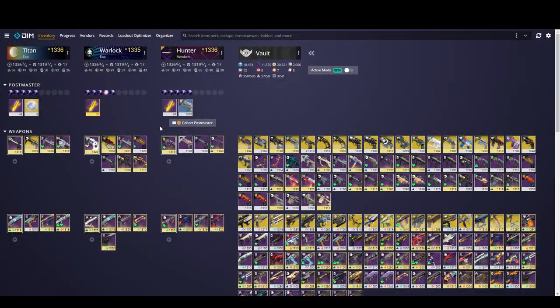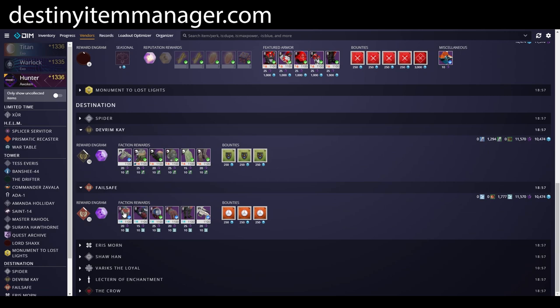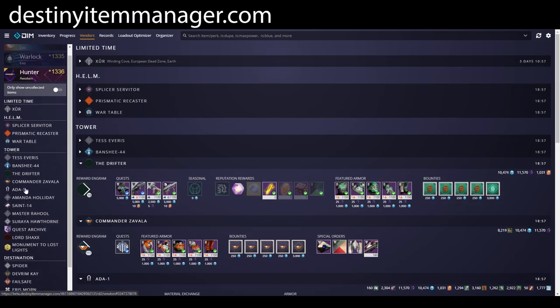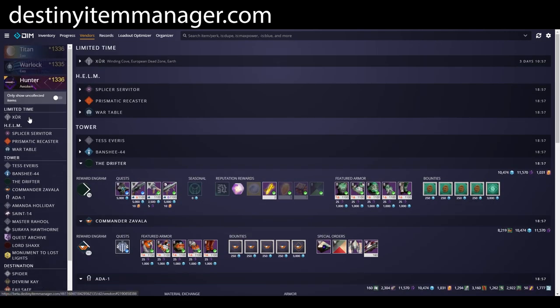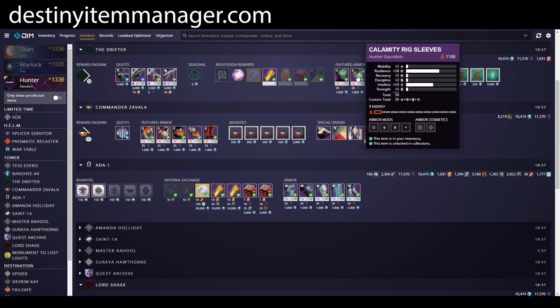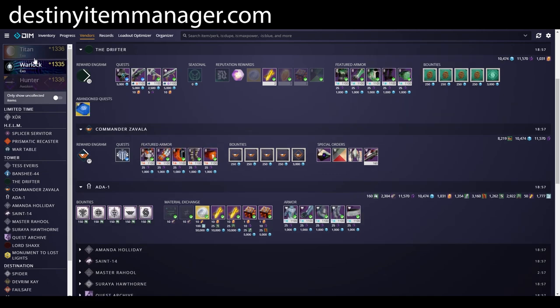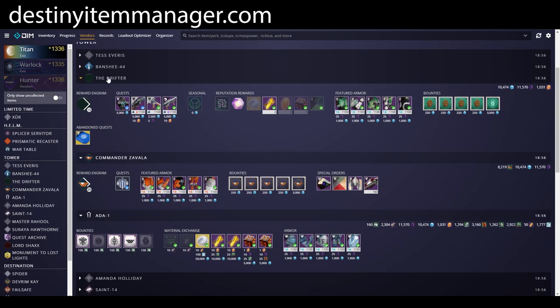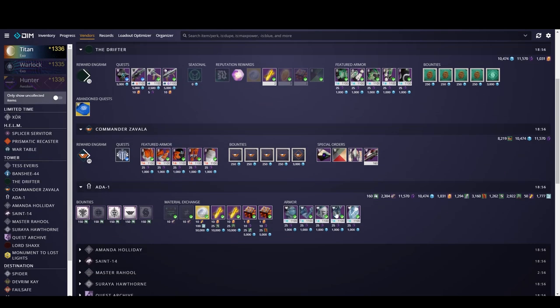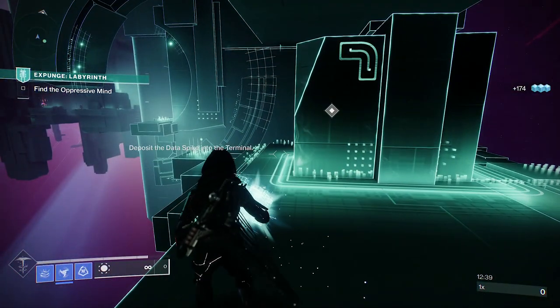Another way to check armor and your reputation rank is to use DIM — destinyitemmanager.com. Go to the Vendors section and the vendors will show up as you scroll down. You can use the sidebar to quickly navigate, check the Drifter's armor, and click on each piece to see if there's anything you want. You can also switch classes — for example, switch to Warlock and check Warlock rolls across Drifter, Commander Zavala, Ada-1, Lord Shaxx, Devrim Kay, and Failsafe.